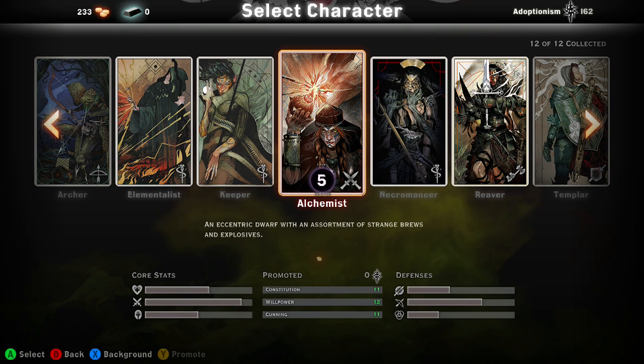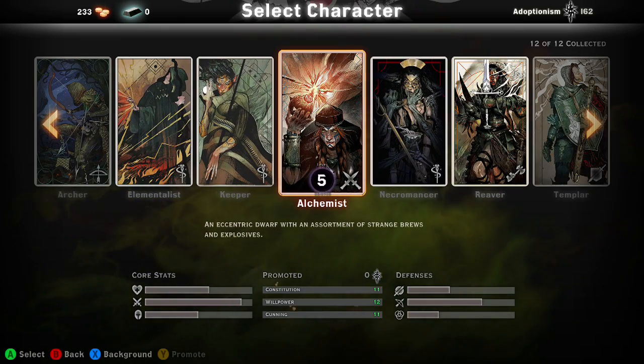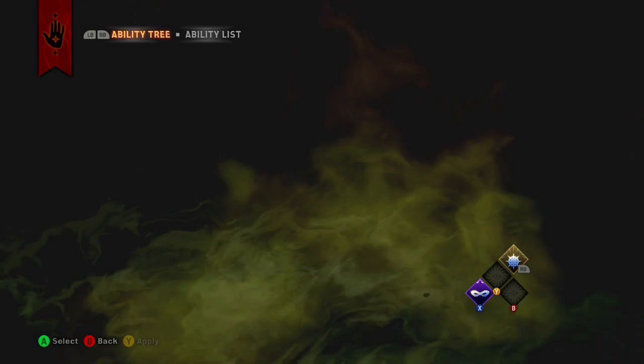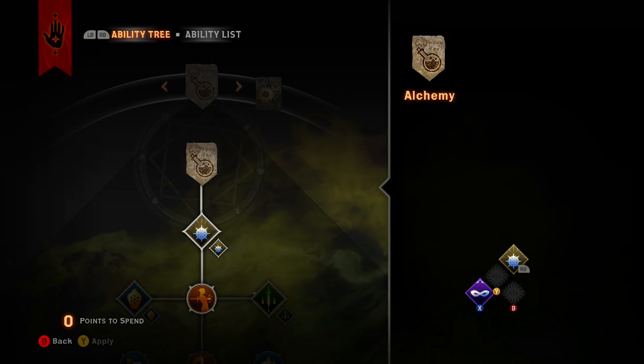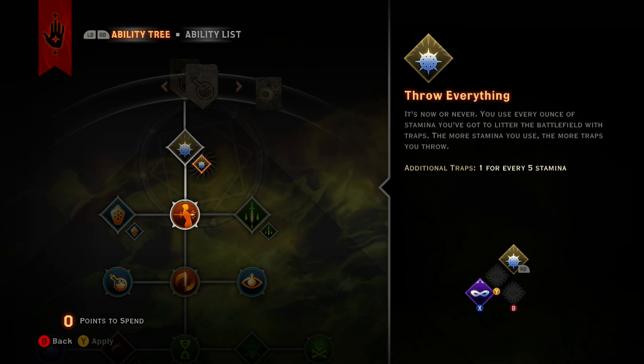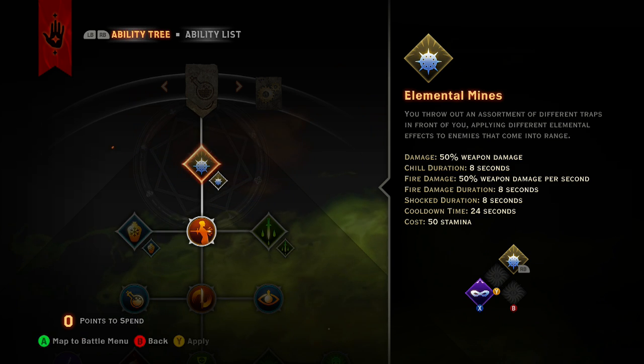What's going on guys, it's your boy Adoptionism here hitting you with video number six of our Dragon Age Inquisition skill builds. This is going to be about the Alchemist, and in my opinion it's probably not going to be that long of a video. I honestly don't really like the Alchemist - I was really excited for the elemental mines and I thought they were going to be awesome and fun. I know the Hunter has them but it messes up that build so I don't use them.